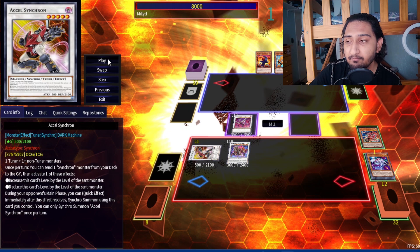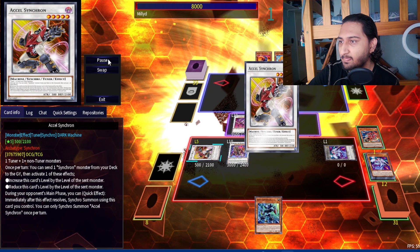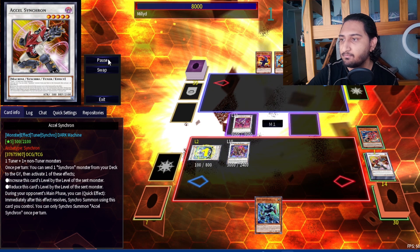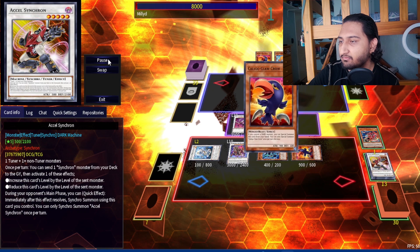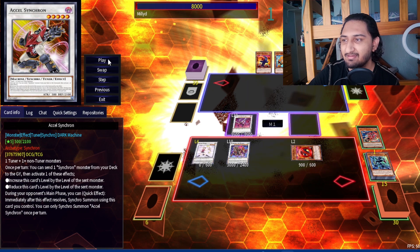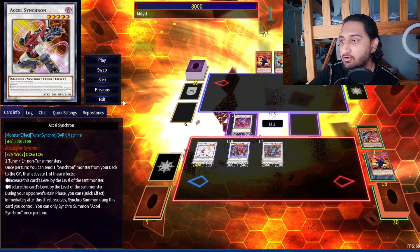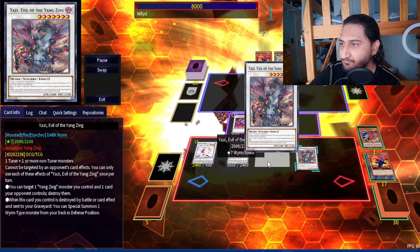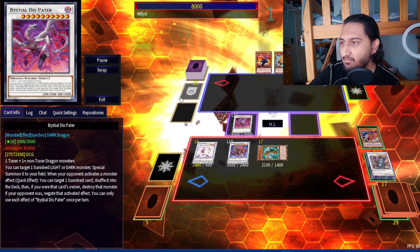Now we're going to use Jet and Stardust Trail as we usually would in our normal combos to make Excel, level climb, chain link one, chain two as per usual. We dump Stardust Trail to make it a level one, we make Shaman — Shaman's effect special summons our level twos. Then Cupid Pitch shines here — chain one Converter, chain two targeting Axle to revive Excel. We make it a level six.